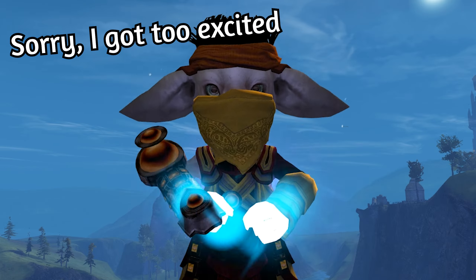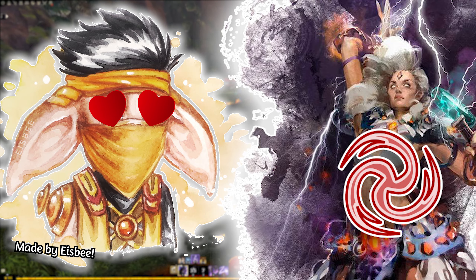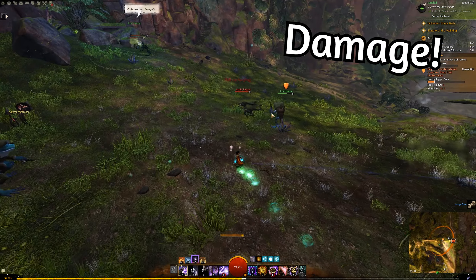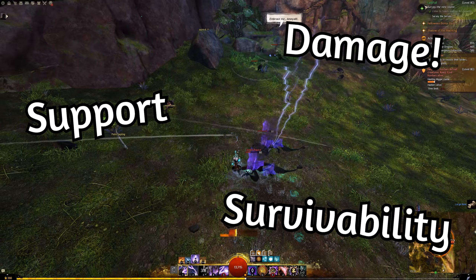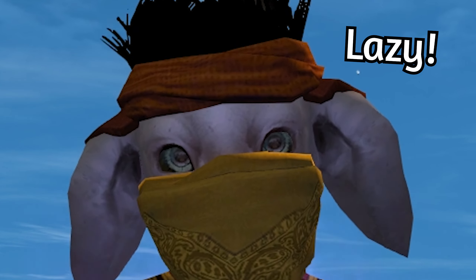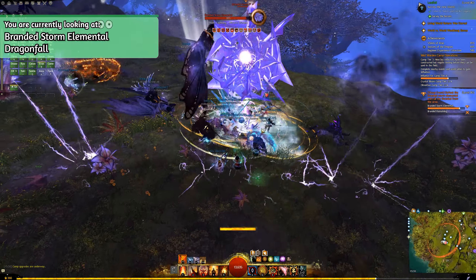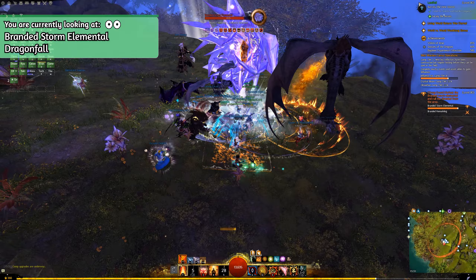After the release of Heart of Thorns in 2015, I have been captivated by the Tempest. It can do an insane amount of damage, it can be a solid support and it has decent survivability. And best of all, I can do all of this while sitting in the back of my chair. When I'm doing the story, open world events or a collection I want a bit of everything, and this build suits that playstyle.